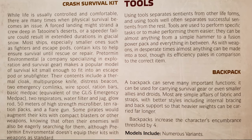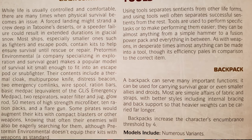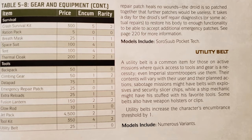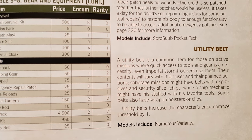There are ways for you to increase your threshold in this system, especially through a lot of the gear available. You can get a backpack, for example, that would increase it by four, or there's a utility belt that would increase it by one. There are other items out there that allow you to increase your base threshold beyond what your brawn rating will allow.